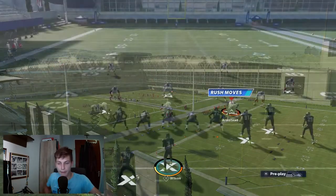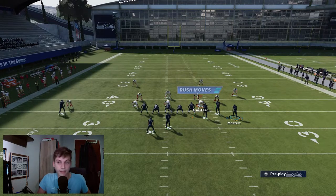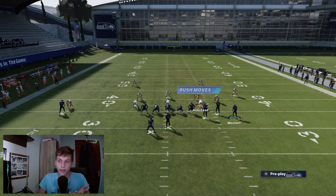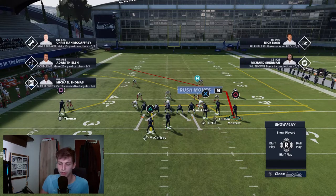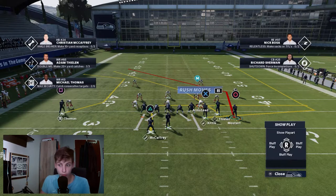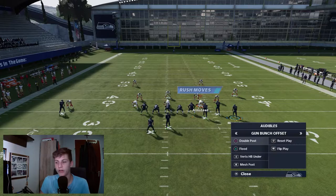So let's say Gun Bunch Offset — we've made our substitutions — and we can audible down. If we call man coverage and we see he's in 3-5, I can pass against that. If you want to know how to pass against a very good pass defense like 3-5, go check out the last video I did on this play where I broke down this double cross play in deep detail. But if we just want to make it easy on ourselves, we can audible down to I-Form Close.